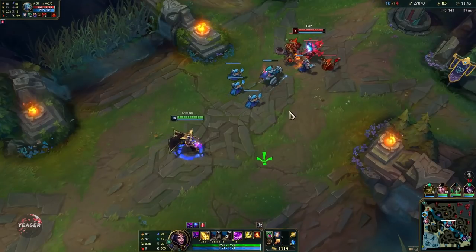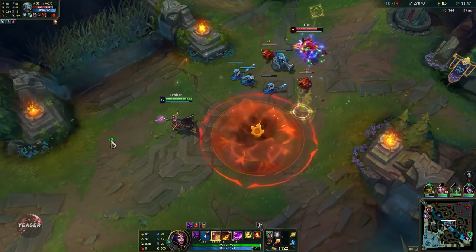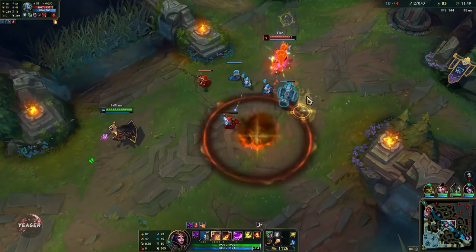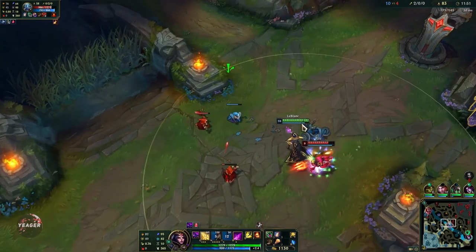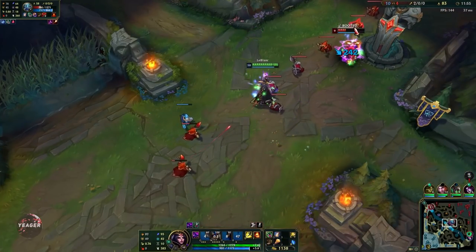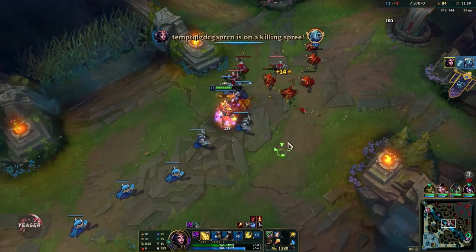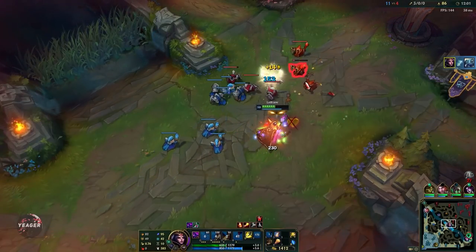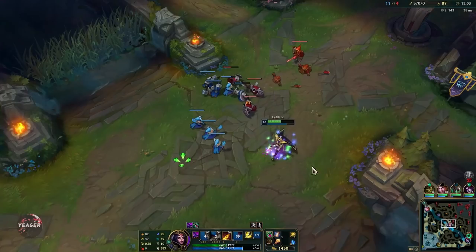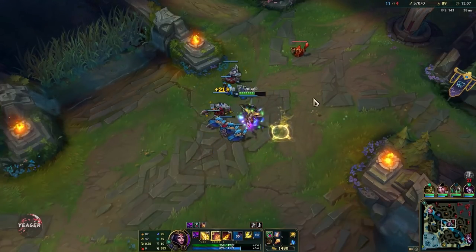Since LeBlanc is an AP assassin you want to get ahead, and you want to pick her into squishy teams. She relies on burst damage and does not have consistent damage — she is good at shutting people down, setting people up for ganks, and bursting. So squishy teams are the best matchups for her.